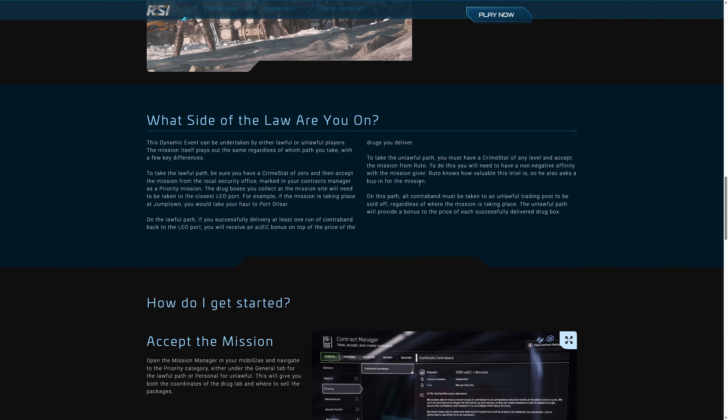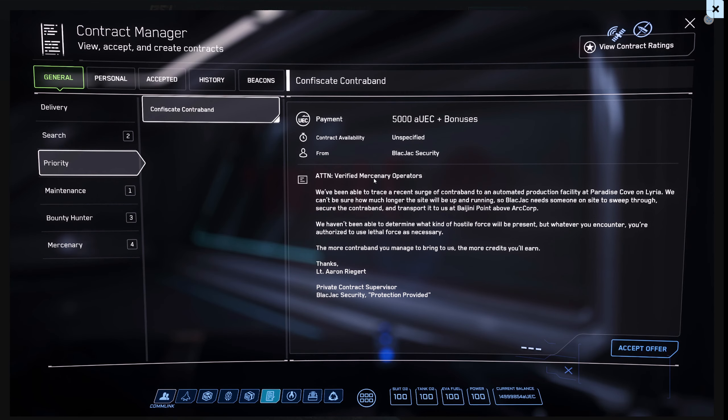İki seçeneğiniz var: legal veya illegal. Oyunda görevi şöyle alıyorsunuz: Mobile Glass açıyorsunuz ve sol tarafta legal yoldan gidiyorsan Priority'ye tıklıyorsun. Burada 5000 UEC yazıyor ama kafanızı karıştırmasın, çünkü gerçekten çok para kazanıyorsunuz. Bonus'a bakarsak bütün kutu sayısını geri getirdiğinizde rahat 100.000-300.000'i geçiyordu. Eğer illegal yoldan gidiyorsanız Personal'de çıkıyor bu görev, orada RUTU diye bir arkadaş var, ondan görevi almanız gerekiyor.